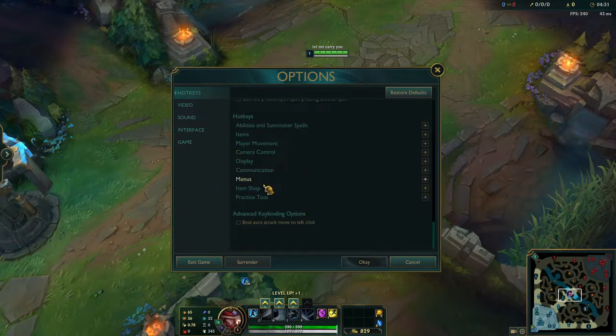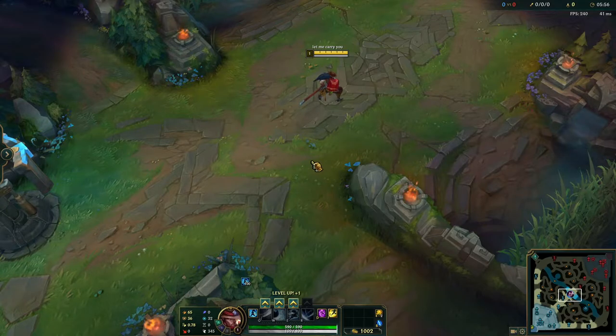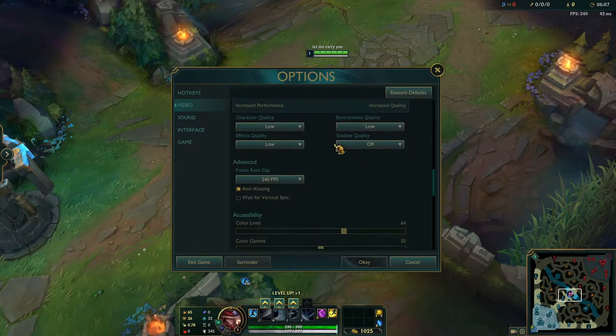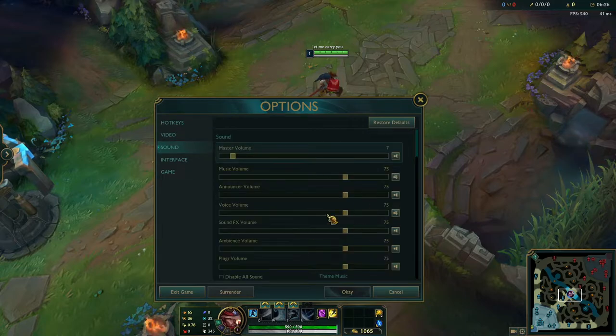For video settings, all of this is up to you and your preference depending on how your PC runs. Hiding eye candy is a good thing to turn on — I feel like it increases performance. Colorblind mode just changes colors for colorblind players. In terms of performance, I would recommend you play on low settings if you want maximum performance.